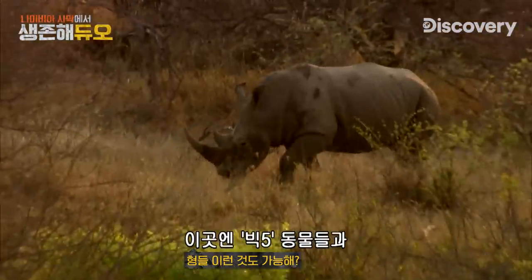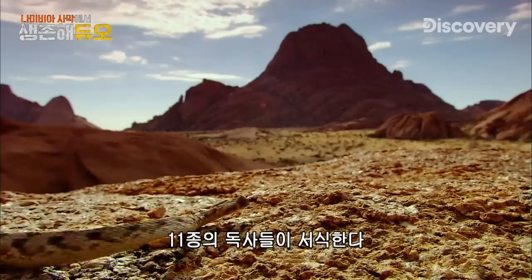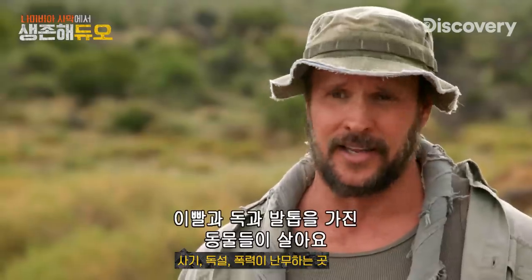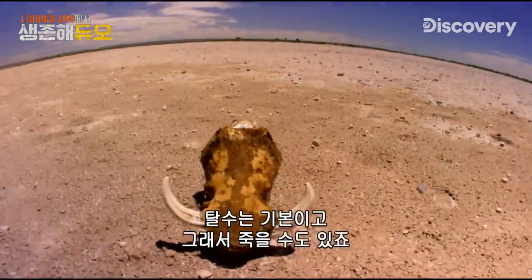Namibia. The big five all inhabit this land, plus 11 species of venomous snakes. You've got very dangerous animals that have teeth, venom, and claws that'll take you out of the game in a heartbeat. Temperatures can reach up to 115 degrees. Dehydration's just a given. You could die out here.